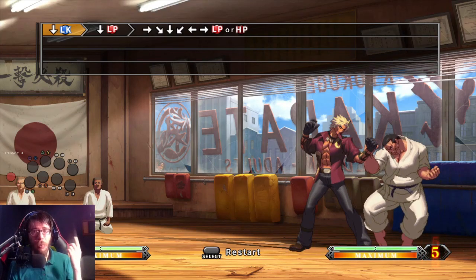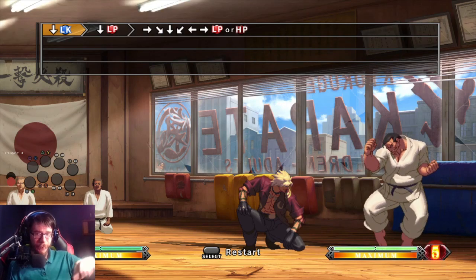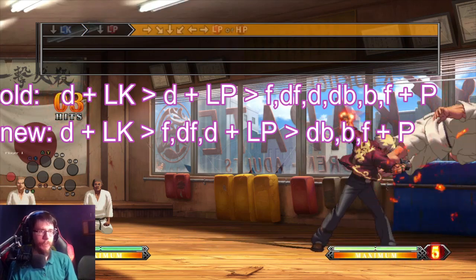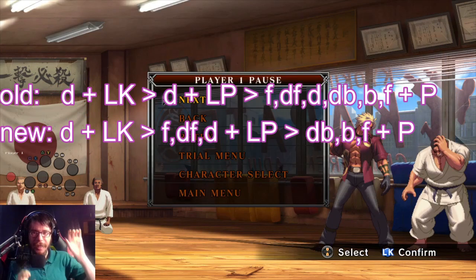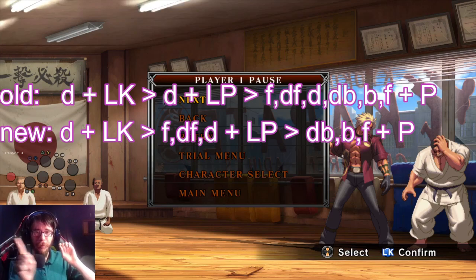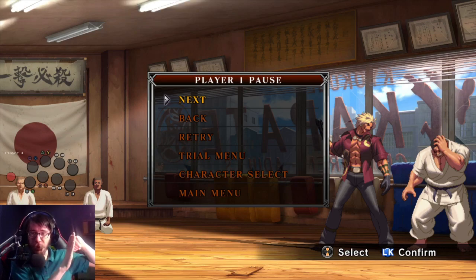So how does it help you with this combo? It means you can actually do crouch light punch as the first part of the motion. I hit down light kick, and then instead of down light punch, I started the half circle — forward, down forward, down — then pressed light punch, then continued the half circle, and went back to forward. So I effectively started the third move before the second move was even started.